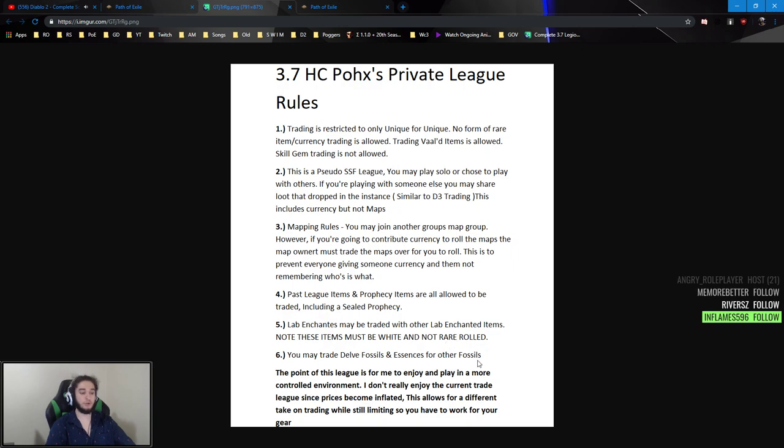Lab enchants and chance bases may be traded with other lab and chance items. If you have at least two lab farmers you can trade bases with each other — you cannot trade crafted items, only the base. So an Elder base helmet with a Tornado Shot enchant could be traded for a glove base. You may also trade Delve fossils and essences with each other. Say you have 17 aberrant fossils but want scorching ones — you can do a one-to-one trade. This is supposed to be quality of life, eliminating things I dislike about the game.